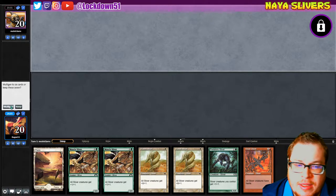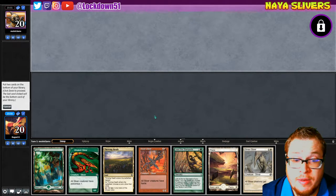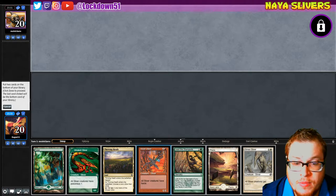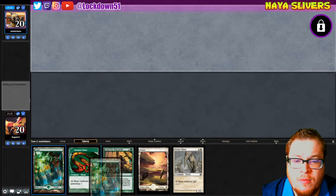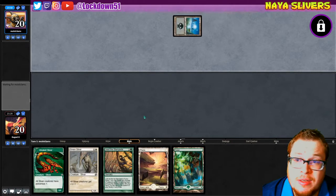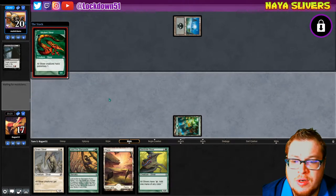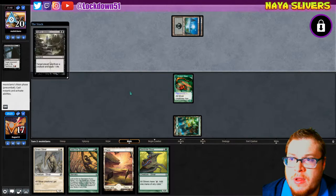Oh no, this is rough. What to get rid of? I think I get rid of thriving heath and heart sliver. It's gonna be more important for us to get refill in this matchup — it's a hard one though, lose three life. They're gonna be scared of this virulent. We got the gem hide too — I'll do the same game plan, draw into a third land for lead the stampede, keeping creatures and the refill.